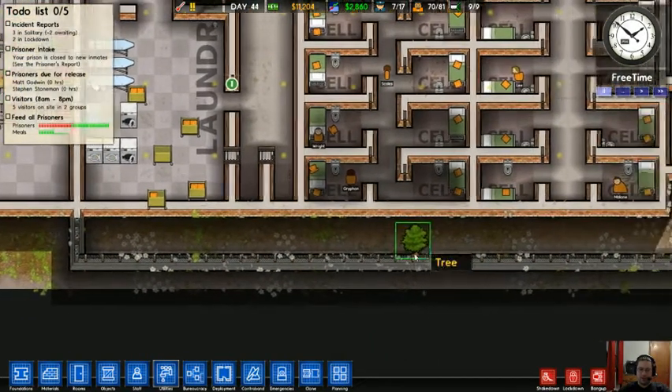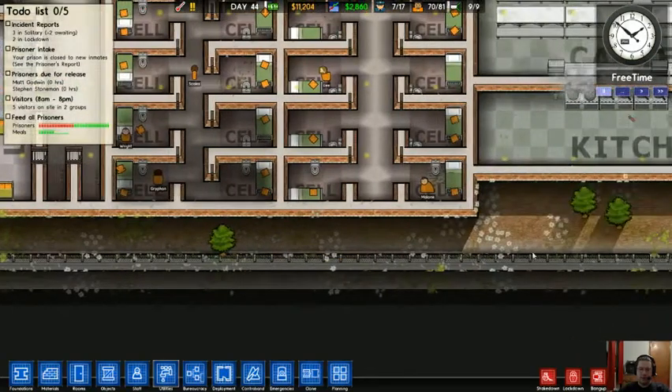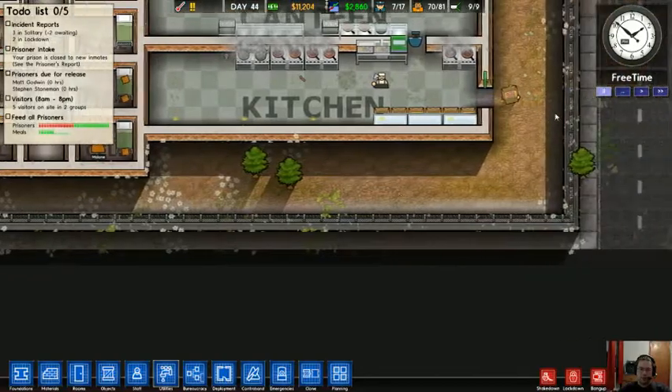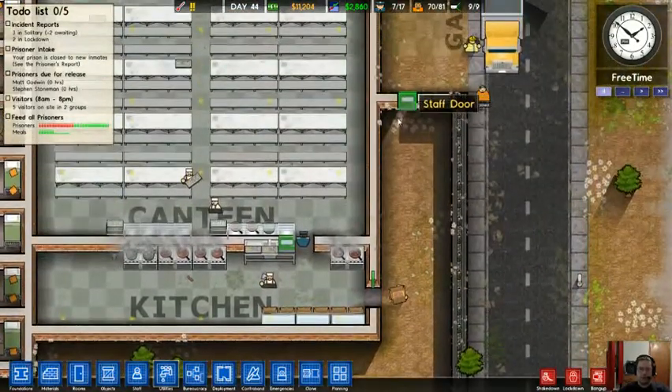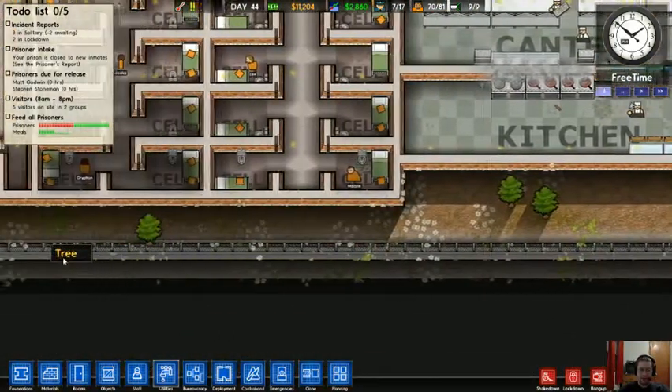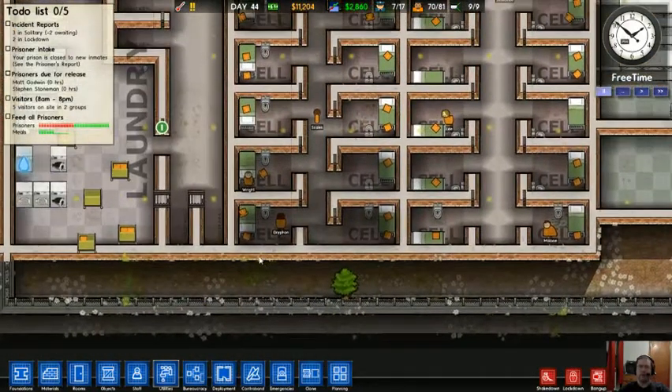This perimeter fence makes it very, very hard for them to get out of here. So they'd probably dig out here, walk over, and try to leave this way. Or they will just dig and try to dig through — they can dig through this perimeter wall, it just takes forever.